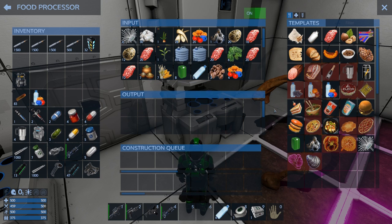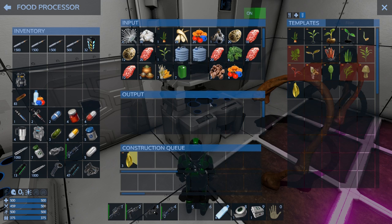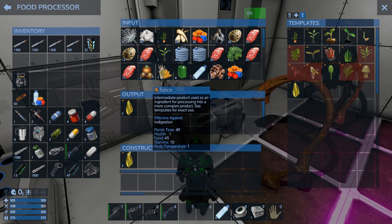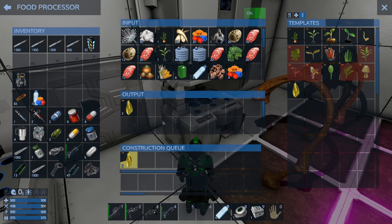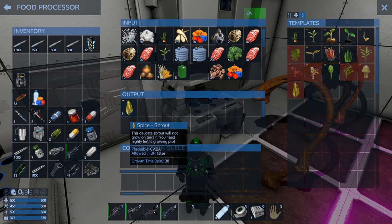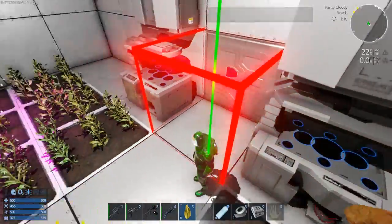Let's make ourselves some more spice — we needed two, four, six, because each one makes two. We've got herbal leaves — six of those going. Okay, excellent. We've got that and that — we're pretty much ready to go. Let's just plant these real quick.